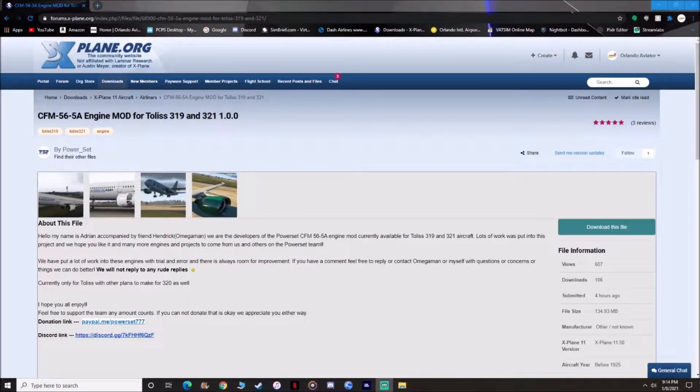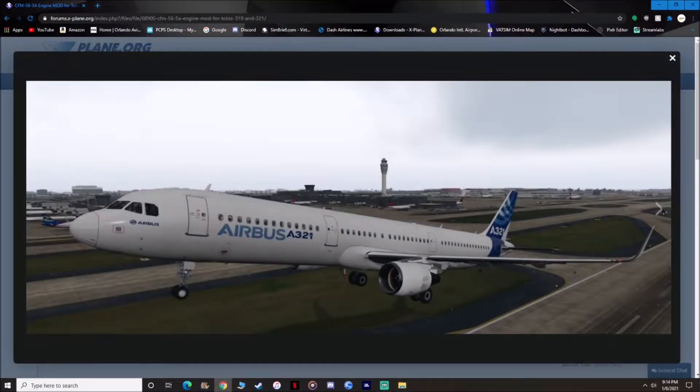Hey guys, welcome to another tutorial video. Today we're going to be showing you how to install the brand new CFM engine mod for the Toliss A319 and A321 by Powerset. Here are some previews of the engine mod and I've got to say, it looks spectacular. It's highly detailed, highly modeled — it's just fantastic.